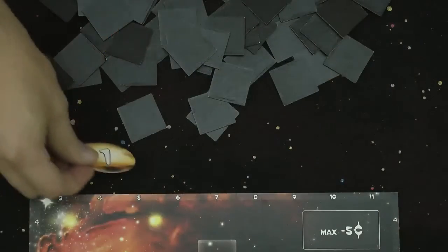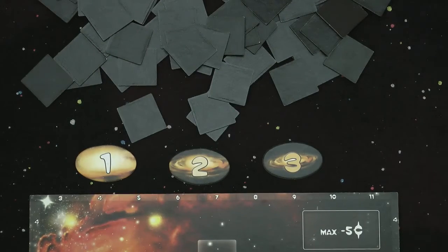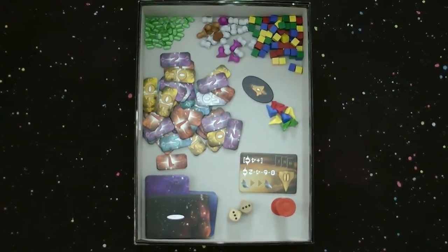Nearby place the numbered tiles equal to the number of players in the game, so if this was a three player game use the numbers one to three. All other game components can be left in the box for now.